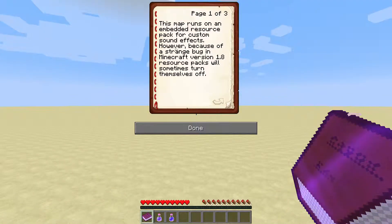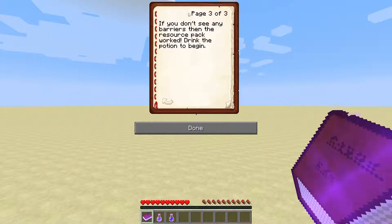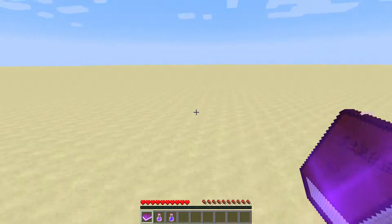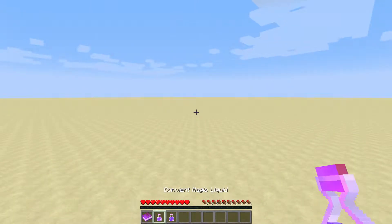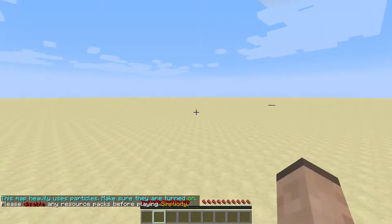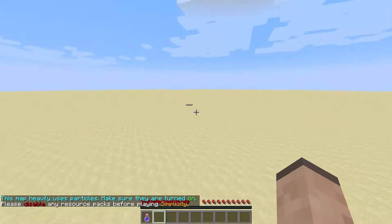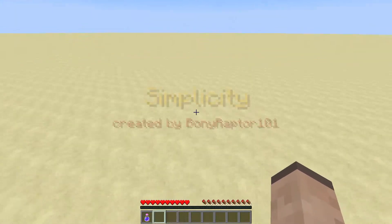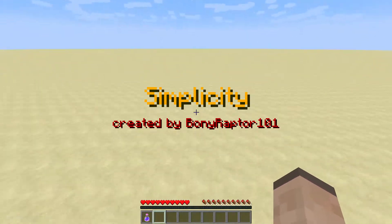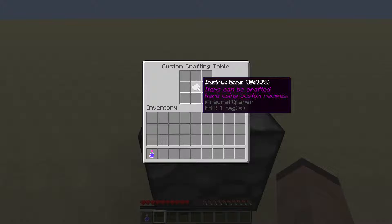The map runs on a resource pack for custom sound effects, however there's a strange bug. I already read this but I'm reading it again just to make sure. You don't see any barriers, so the resource pack worked. There are no barriers — drink the potion to begin, magic liquid. The map heavily uses particles, make sure they're turned on. Please disable any resource packs. There's a custom crafting table — items can be crafted here using custom recipes.